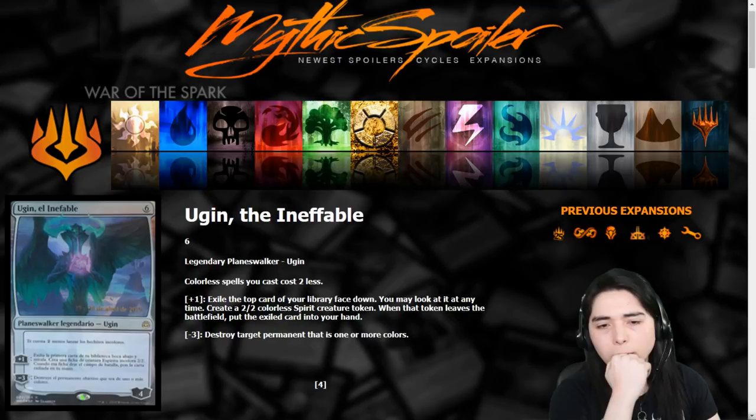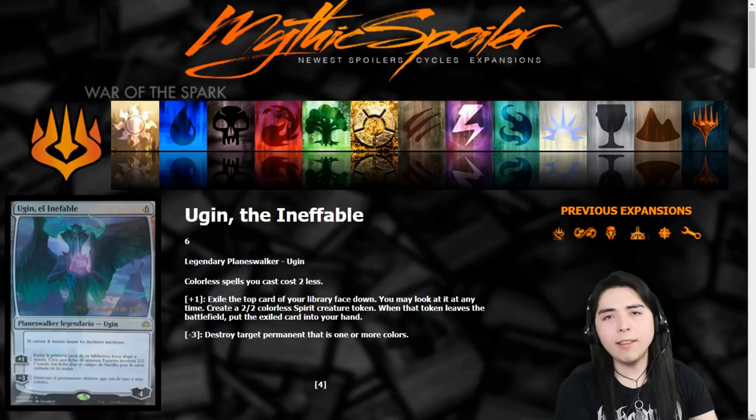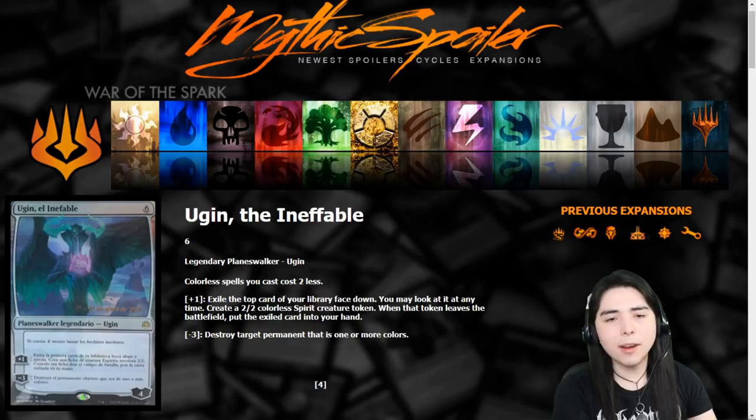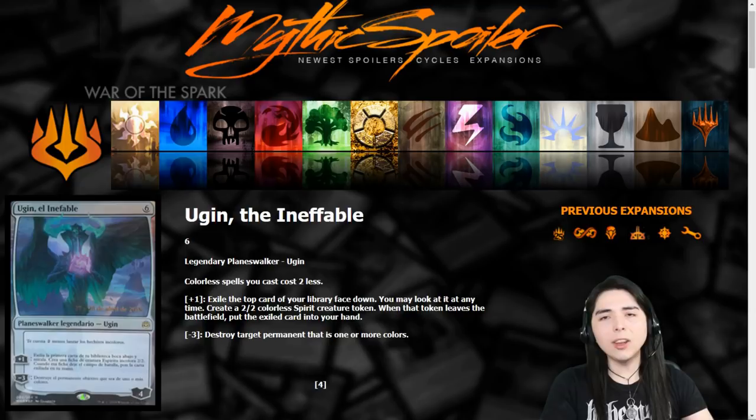In limited: busted, wins games. Standard: there's no colorless-based deck right now, so the cost reduction is kind of irrelevant at the moment, although with the new Karn maybe we'll get some new artifact shenanigans. Maybe Tezzeret will get some support and we'll have a blue-black colorless-based deck. But Karn is probably just better than this Ugin — the new Karn is much more busted.